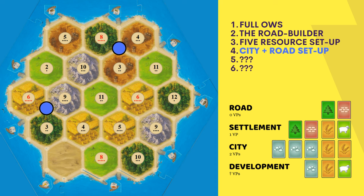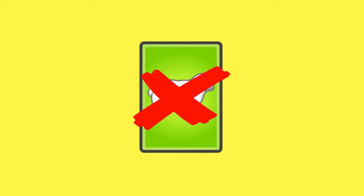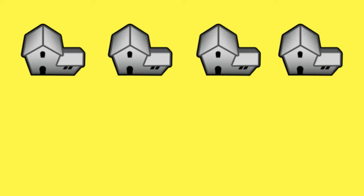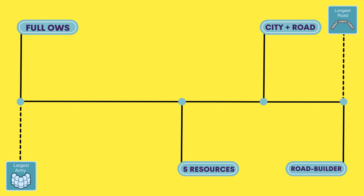The city plus road setup does exactly what it says: you build a ton of cities and you take the longest road. To get cities you need ore and wheat, as well as wood and brick to build roads. It's key to not build on sheep, which is fine because sheep is usually the least used resource in the game. Cities are worth two points each and you can build a maximum of four, so eight points plus the two points from the longest road makes ten. This strategy is quite easy to play when the circumstances are ideal — when there is no road builder player in the game, because if there is, it's nearly impossible to take the longest road as the city plus road player.